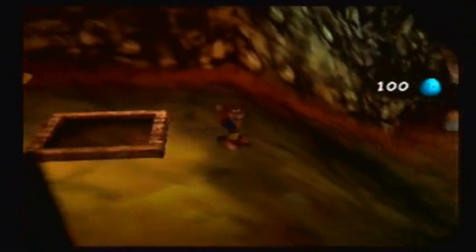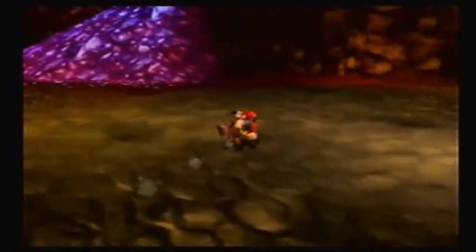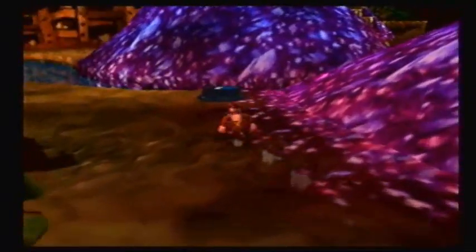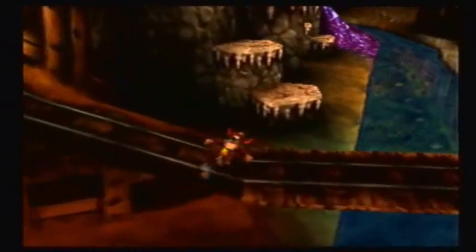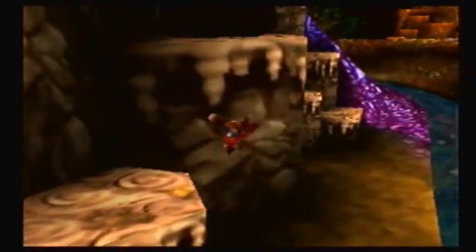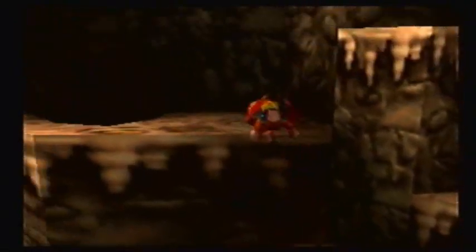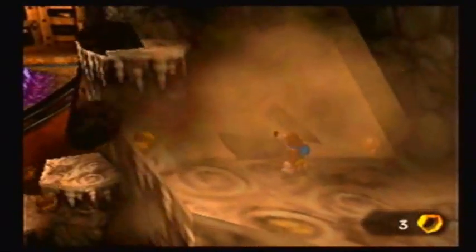I'm gonna head back, because I realized that I did miss the other honeycomb piece. And if I remember correctly, it's right next to where you find Bully and Bill's shed. You see that boulder? So you gotta destroy this boulder in order to get the extra honeycomb piece that I missed. There we go!